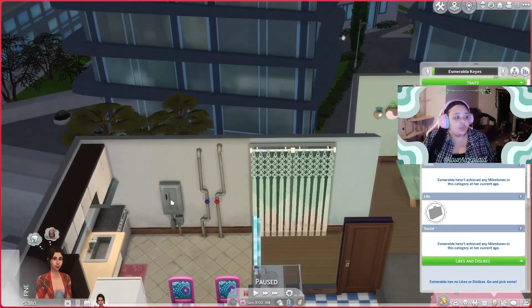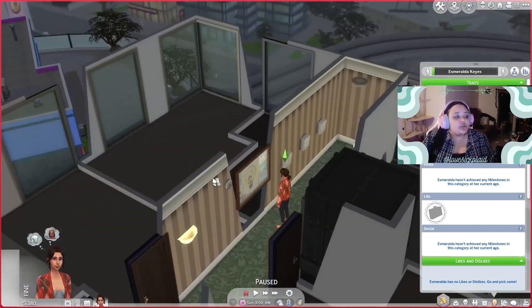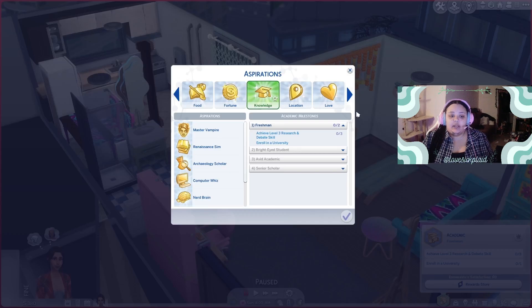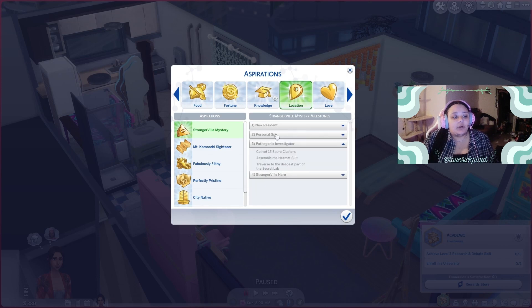This is our little apartment — it is still the TLC apartment. We will have to fix things; we do not want the landlord coming out very often, so we will probably learn as much handiness as we can. Apart from the traits, we have no goals in life. I picked the first knowledge aspiration just so we could get Quick Learner, because we've got no satisfaction points and no skill mods installed. We don't actually have a real aspiration, and normally I would immediately go to Strangerville and complete that.